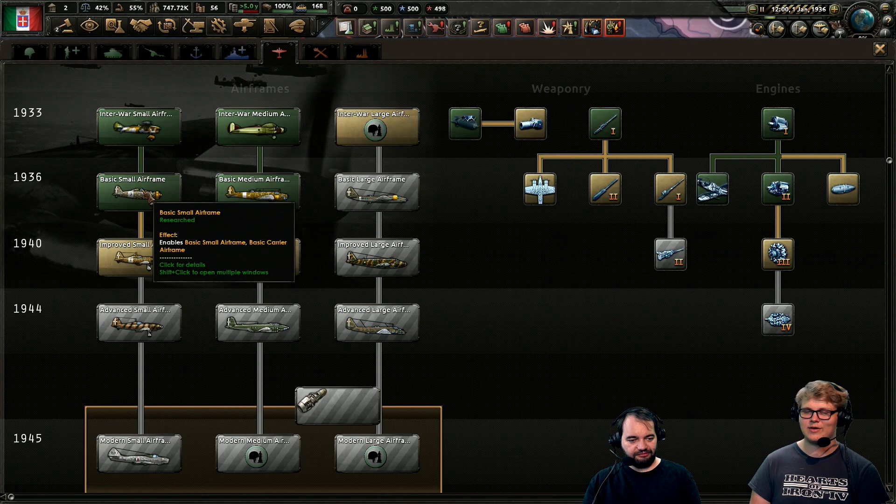I gotta ask — I've seen this question previously — with interwar small airframes or practically biplanes, can you put a level 4 engine on them and basically be the fastest airplane alive? A level 4 engine — yes. Jet engines — no. It was very early identified as one of the immersion problems in this feature, so we adjusted it so you can't put jet engines on biplanes.